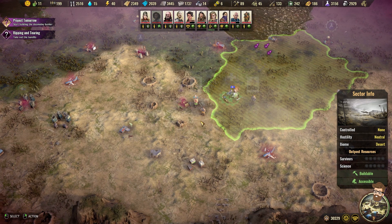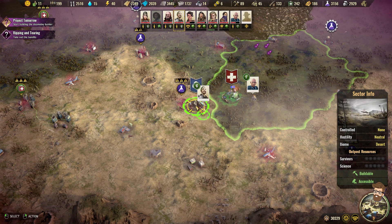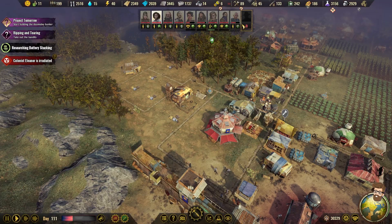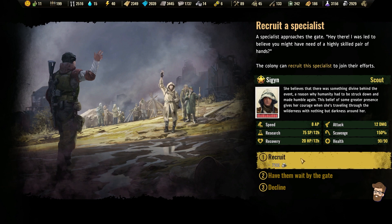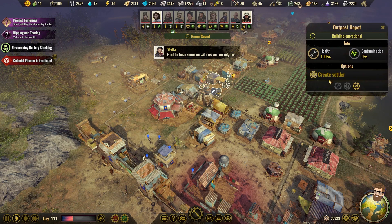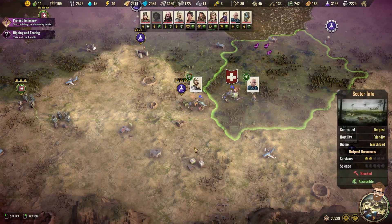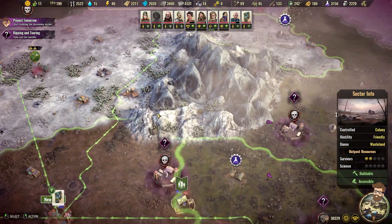Transport station. Boom, and we've got resources heading back. We have Sigyn — she believes there was something divine behind the event, a reason why humanity had to be struck down and made humble again. Their abilities are quite poor, but I need a settler. Let's send you off to do something. Fun boxes are a desperate need for us, so let's find a spot where there's some fun boxes that can be had.